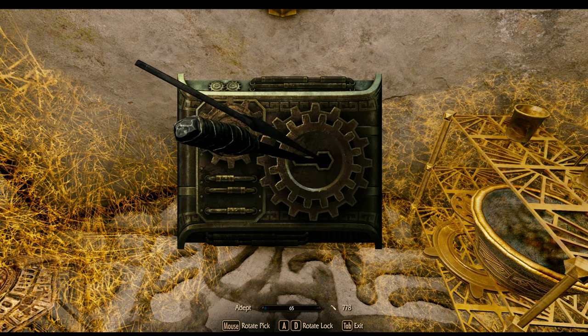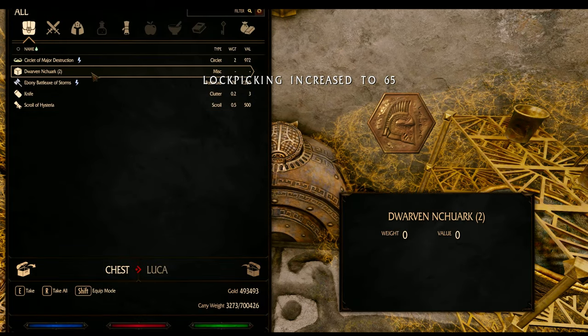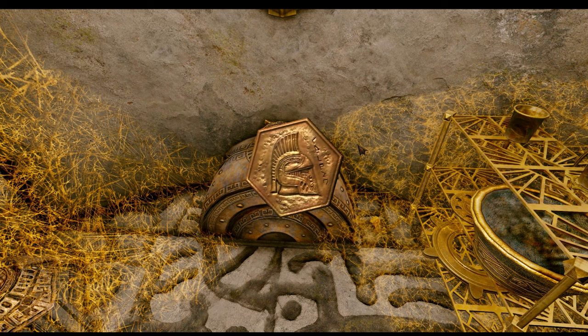So if you want to find these coins, you have to go through a few dungeons and world spaces to obtain said coins. Also, each of these coins is integrated in leveled lists, so they show up in containers and on enemies in addition to being found loosely in the world.